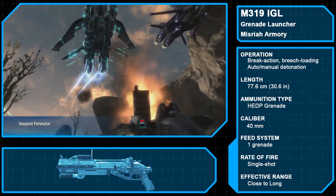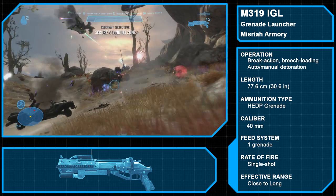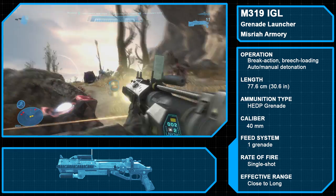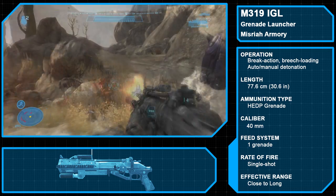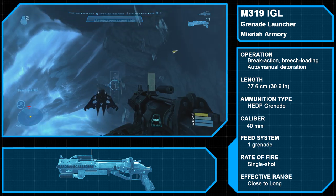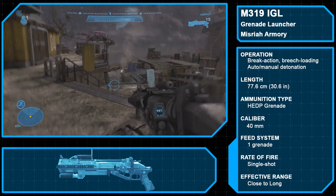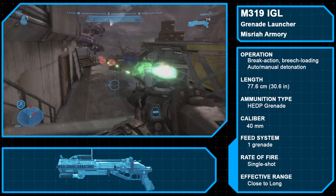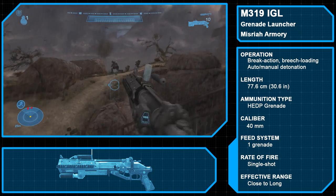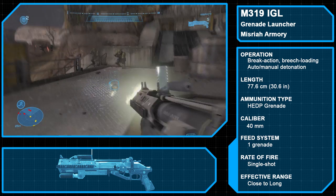The M319 Individual Grenade Launcher is a single-shot, break-action explosives launcher produced by Misriah Armory. It fires high-explosive, dual-purpose 40-millimeter grenades, making it effective against both infantry and light vehicles. The grenade also emits an electromagnetic pulse upon detonation, effective against Covenant shields or used to disable enemy vehicles. The launcher has two firing modes: the first simply fires a grenade that detonates on its own; the second allows the user to hold the trigger to delay the explosion, enabling traps or even a dead man's trigger. Despite entering service in 2263, its simplicity, ruggedness, and firepower have made it a mainstay in the UNSC Army for almost three centuries.